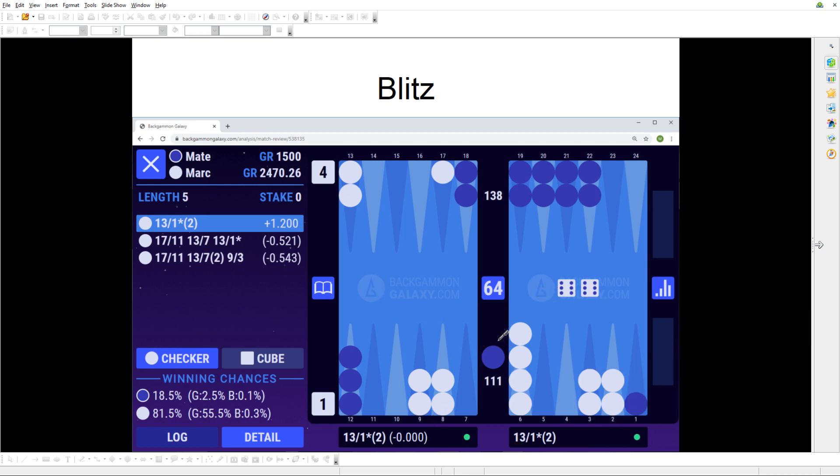The way I categorize a blitz: the opponent has to be on the bar or under severe pressure of being put on the bar — that's the first indication. Building inner board points is sufficient but not necessary. In a priming game you prefer pure points in the prime zone; in the blitz it doesn't matter too much. You could have a blitz where you also have a prime structure. Simply put, I define a blitz as your opponent being on the bar while you're trying to go for a closeout.